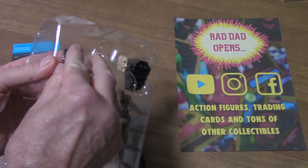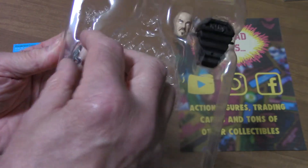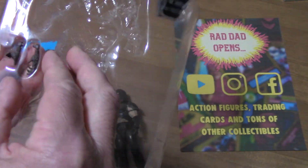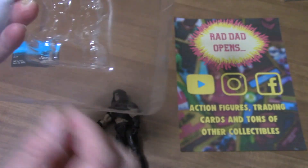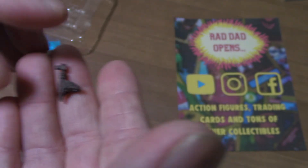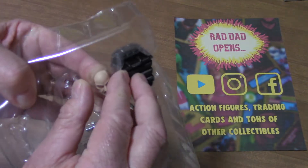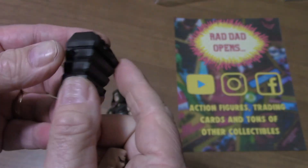Zartan was the master of disguise, so he had a lot of things. In a few minutes I'll read the original file card from 1984. This looks like little hands — interesting. And this is a snake. Sorry for the lousy camera work, haven't done this in a little while — I've been busy with other stuff, so this is my first one in a month.